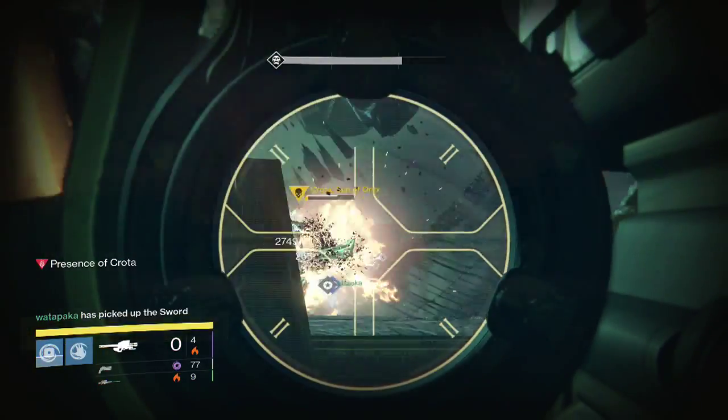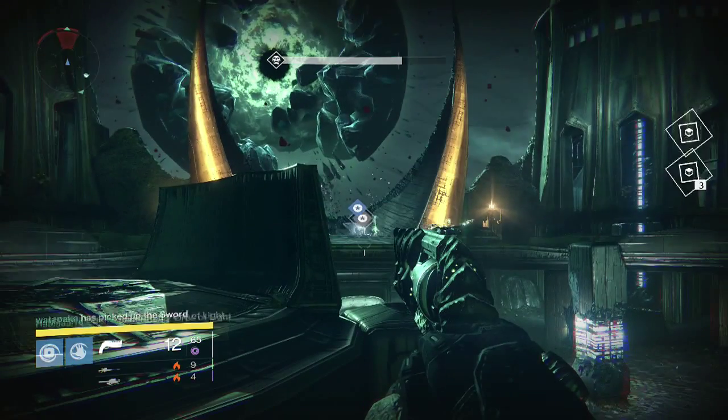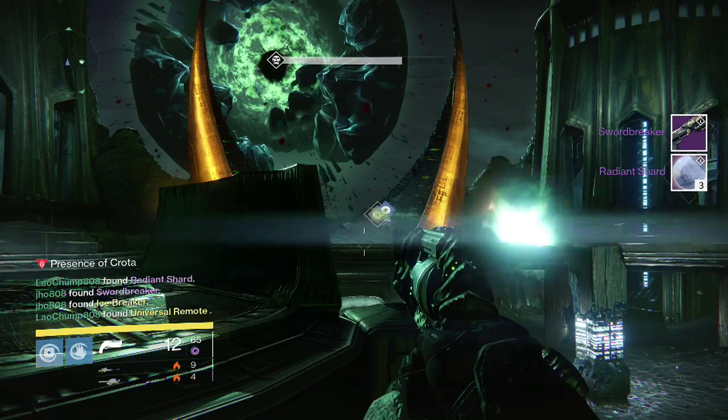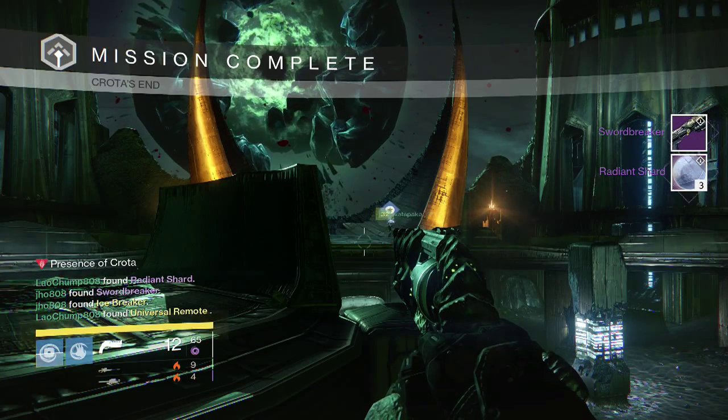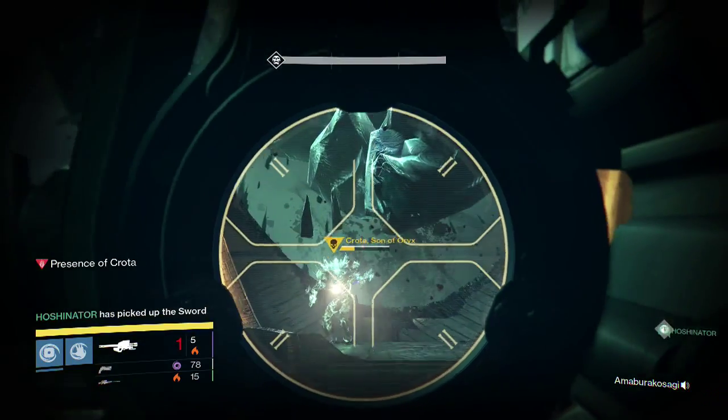Right here this is normal mode Crota. We actually play normal mode at least once a week so my friends can try to get something. I was able to get an Icebreaker, along with a Swordbreaker Shotgun and three Radiant Shards. That's pretty cool — another exotic.